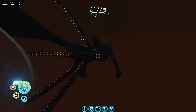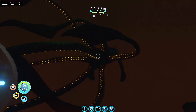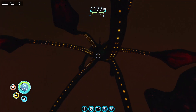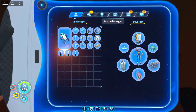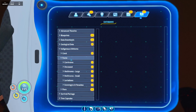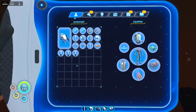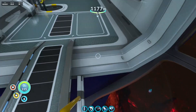Filling you in: we plowed on from the Lost River, came a bit deeper, and are now in what's called the lava zone. This guy right in front of us is the Sea Dragon. I'm really annoyed the recording software didn't work because I managed to get right up close and scan it. It took a big chunk out of me so I used the one medkit I was carrying, but we got the scan.